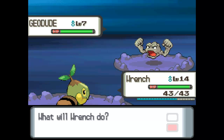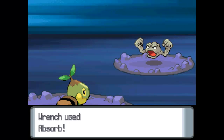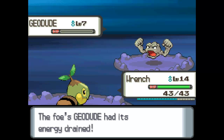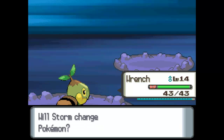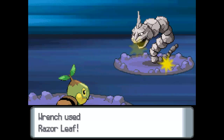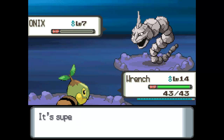So, Absorb. That's him down. Nice bit of experience. And Onix — we'd finish him off with Razor Leaf. And this time we're not running overtime, so we're able to finish after a battle! Awesome!